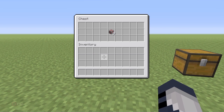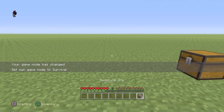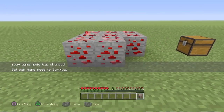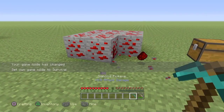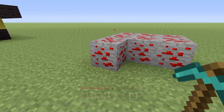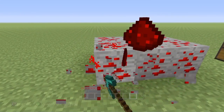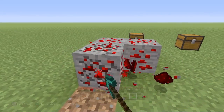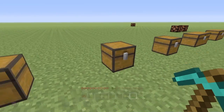Let's get straight in. In survival, when you find redstone ore you mine it with an iron or diamond pickaxe, and every time you mine redstone ore you get between four and five redstone. I placed nine blocks here, so I should get a maximum of 45 and a minimum of 36. We got 41, so let's put this back in the chest.